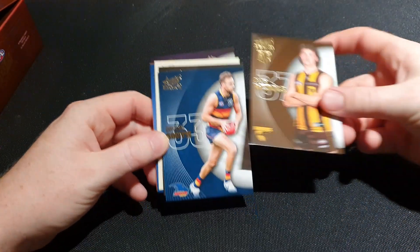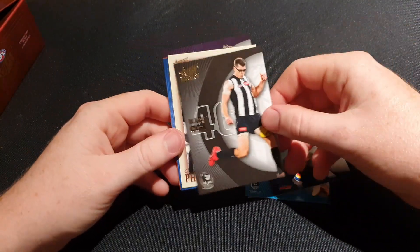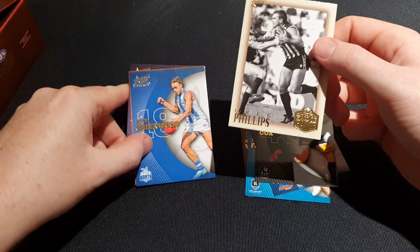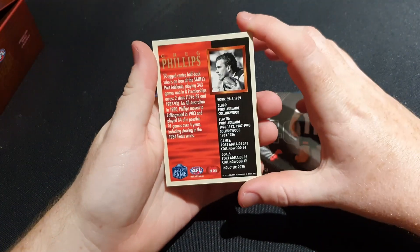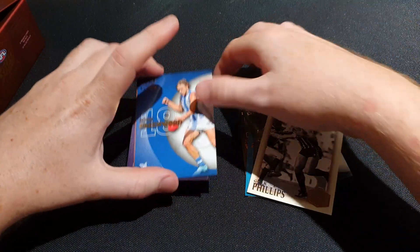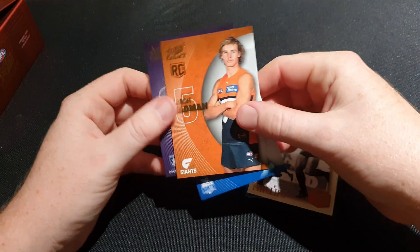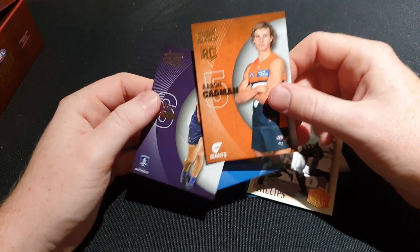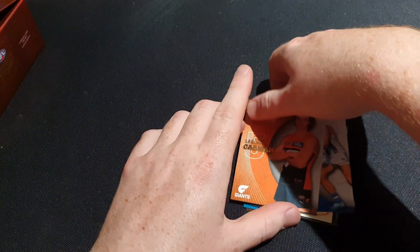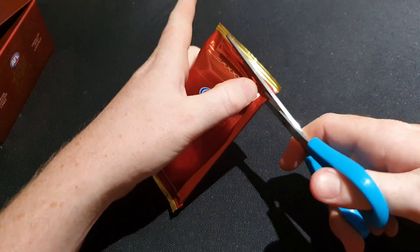Let's get Josh Will again. Cox - she's numbered, wait, is it numbered? It isn't - that would have been a good one to get numbered. Aaron Cadman rookie base card to go with his Draft Pick Signature - very good!